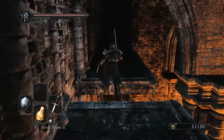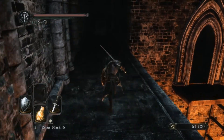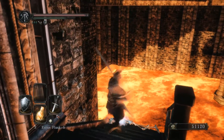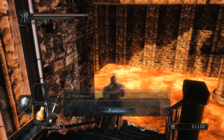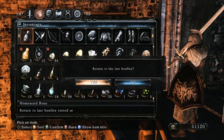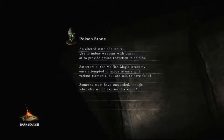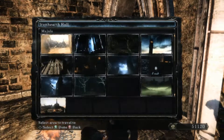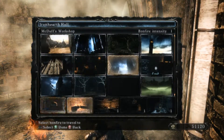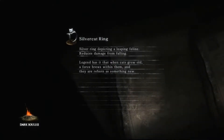Over here is where you find the Zwei-Hander, and there's that platform right there. Let's see if we can make that jump. That was really close, and that's the dull Ember that you need. Now we're gonna use a Homeward Bone to go back to the bonfire, then teleport back to the blacksmith, and after that we'll continue upgrading our armor before we go and tackle this new area. I think it'll be the best thing to do.